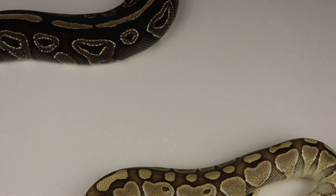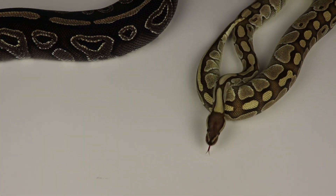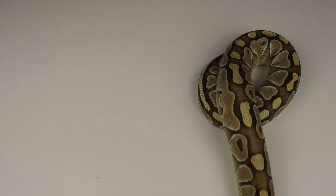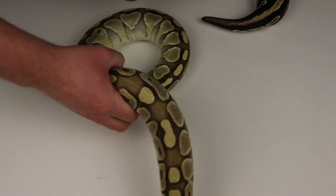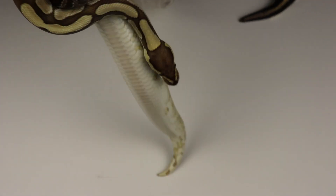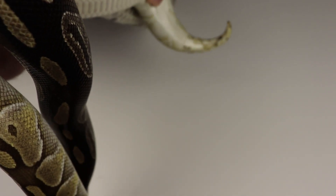If we look at the belly of the Mojave again and try to get a side-by-side comparison — look at the difference. The gray — there's no question about it. Look at the difference of those two snakes. No question that this is a lesser, and this big girl right here is a Mojave.